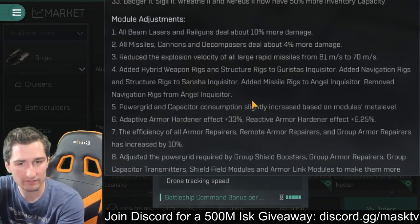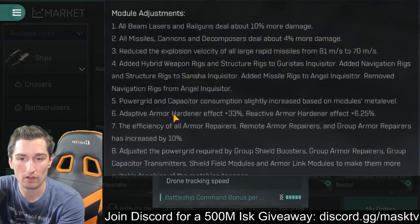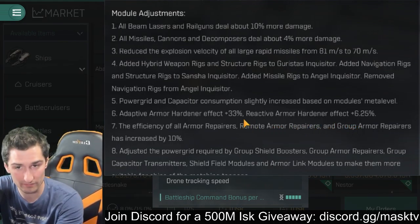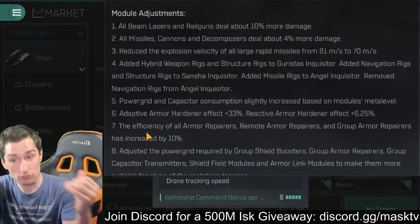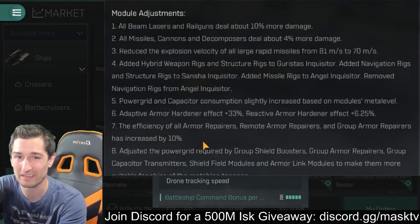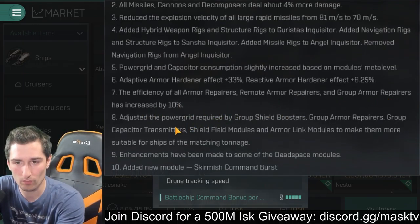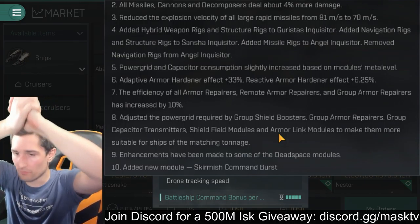Power grid and capacitor consumption slightly increased based on module meta level. Adaptive armor hardener effect plus 33%. Reactive armor hardener effect plus 6.25% — big armor buffs across the board. We're finally trying to bring armor into the game; it's been kind of a joke up until now. Efficiency of all armor repairs, remote armor repairs, and group armor repairs has increased by 10% — right across the board, more armor buff.